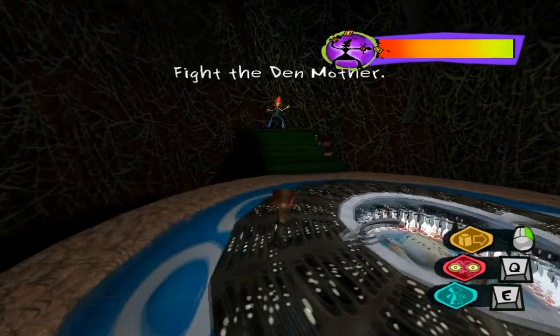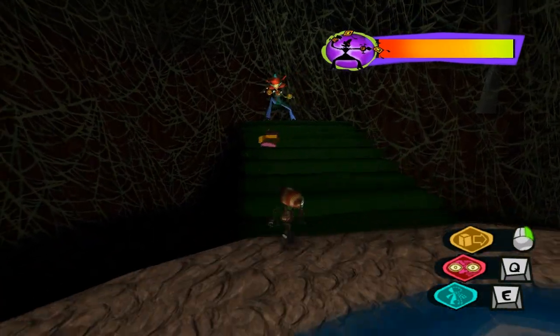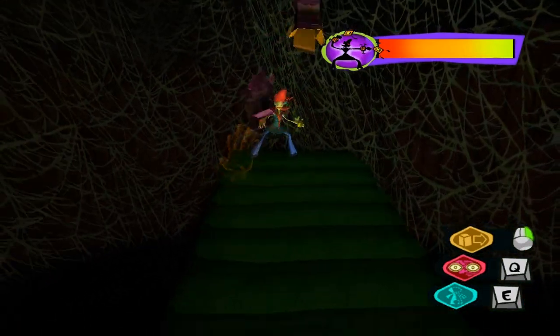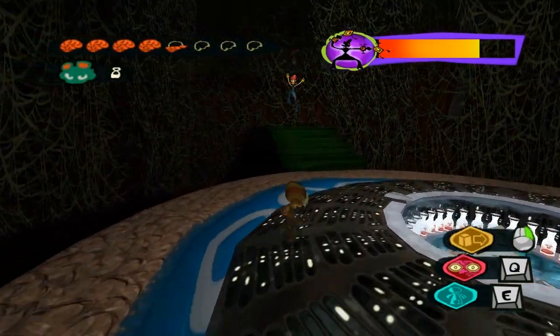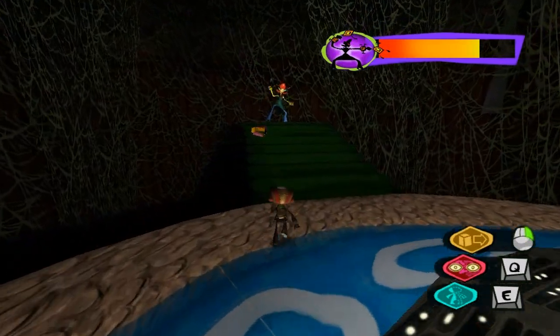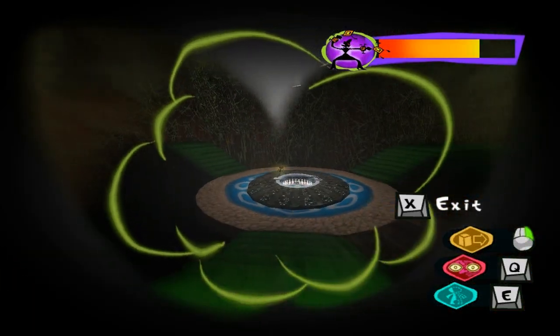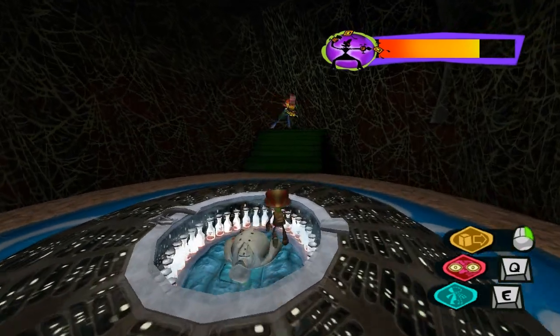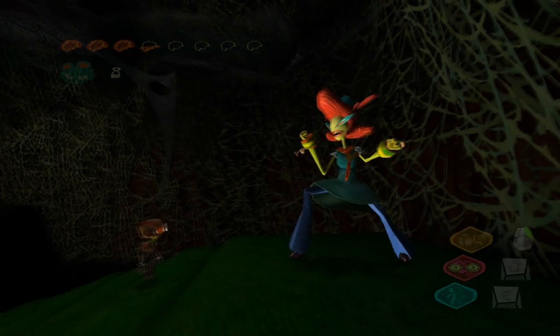So we get to fight the den mother, and the way we're going to do that is with telekinesis — which is great because there's not enough telekinesis in this game. I love that they have an entire fight based around telekinesis. We can use clairvoyance on her, but it's not actually useful right now — maybe it will be in a little bit.